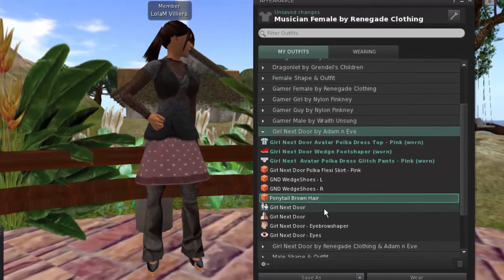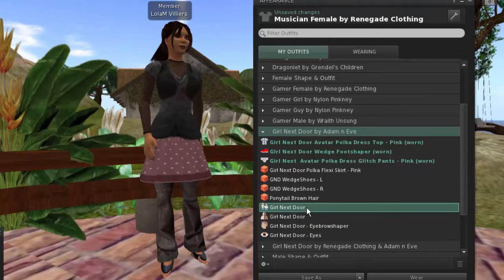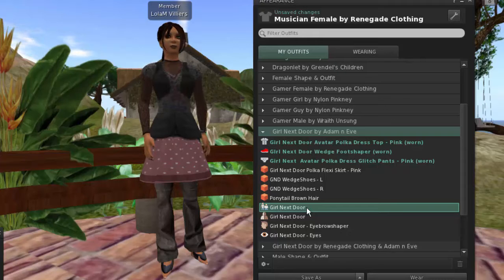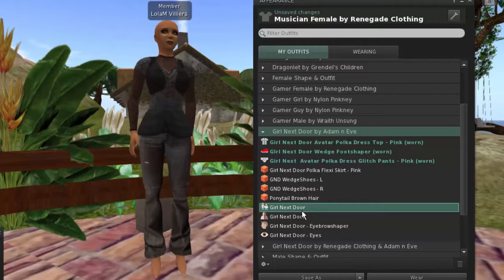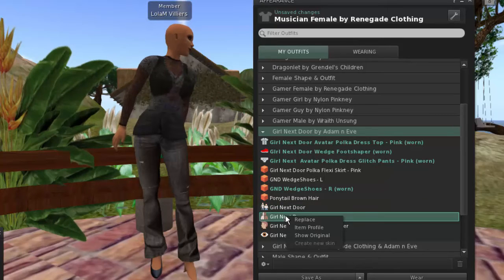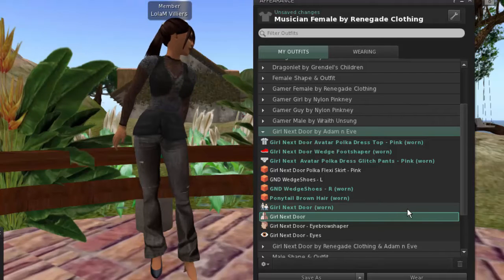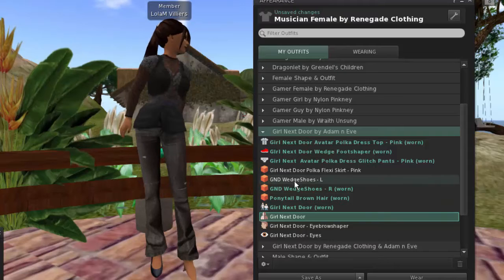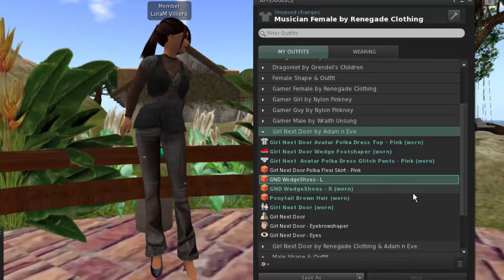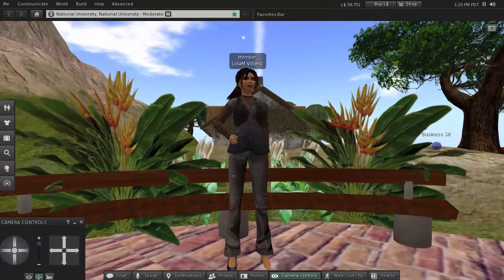Now let's put a ponytail on — that came in pretty quickly, which means we've got a good connection. We're going to replace the actual avatar shape from the gamer girl to the girl next door, and we can also replace the skin. Right-click and select 'Replace,' and now she will have the skin textures of the girl next door. That's how it all works — you can wear whatever outfit you want, buy new outfits, and create whatever look you want.